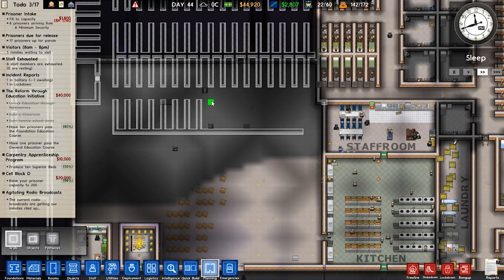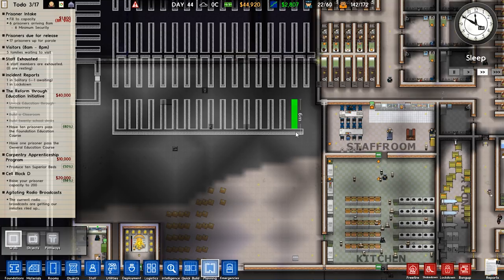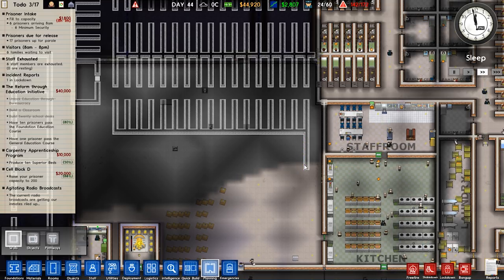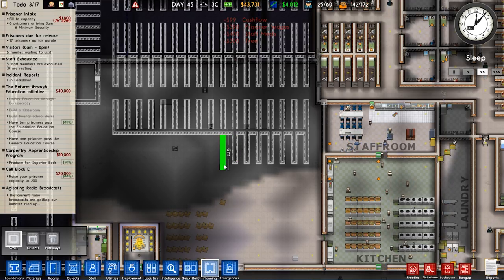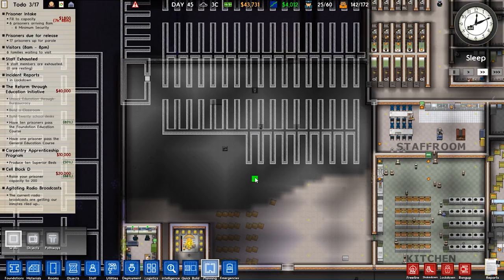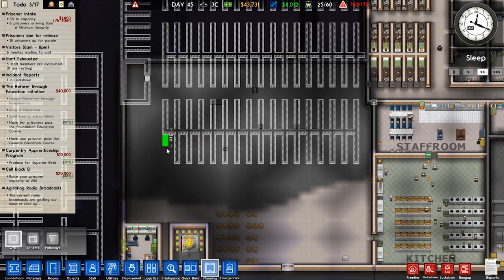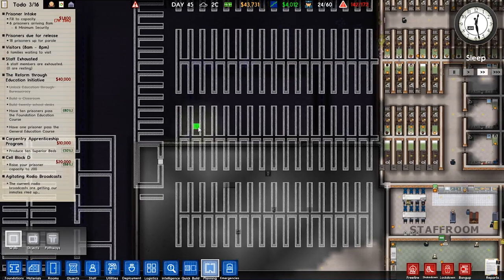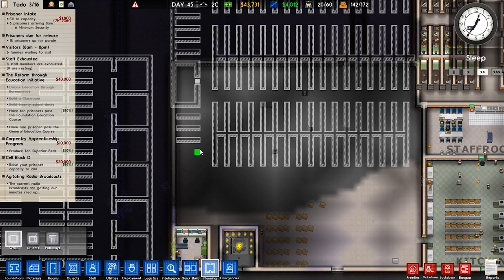Mapping out cell block capacity — our prison population is going to be enormous. Cell block D is a very realistic prospect. We might not need the family area to be that big — maybe fit it into a smaller section. Some cells on one side are smaller because we opted for that so everything fits together with nice hallways. Overall though, normal sec is going to be absolutely gigantic, which is great.